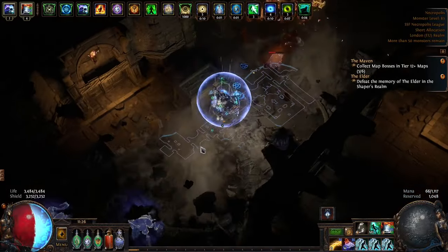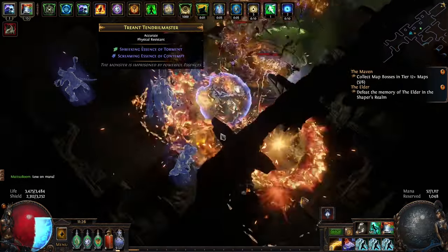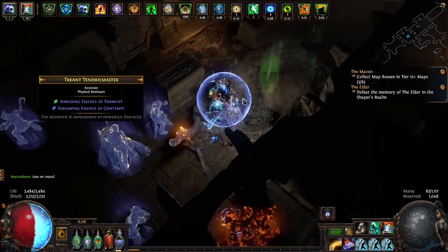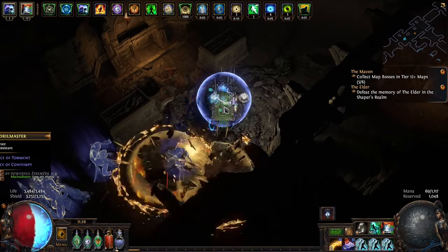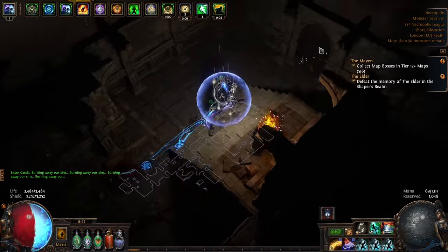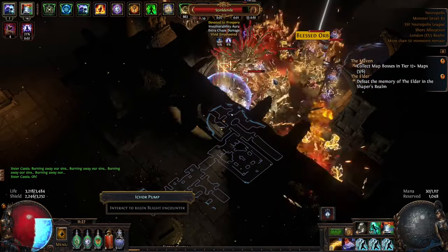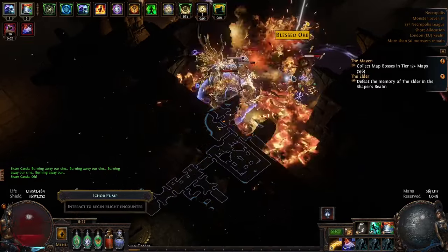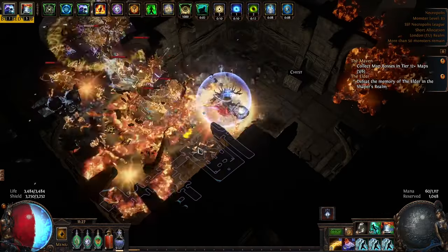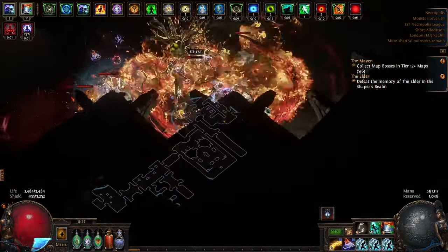One funny thing I wanted to touch on: getting the Explosive Trap of Shrapnel transfigured gem to drop. I literally only got it yesterday, which is why it's level 19 not 20. I ran the lowest level of Labyrinth between 30 and 50 times over the past two weeks just to get this gem. It was not dropping. I had Explosive Trap of Magnitude drop twice, and I'm pretty sure every other green transfigured gem dropped except Explosive Trap of Shrapnel — extremely annoying, and one of the reasons this video is so delayed.